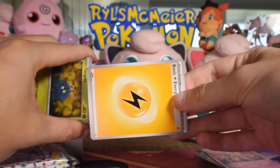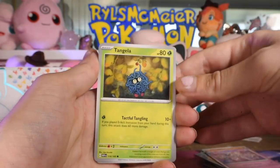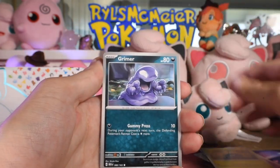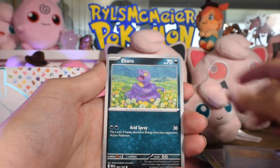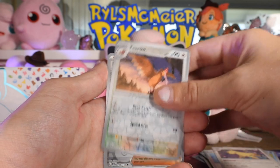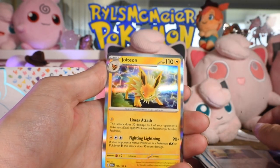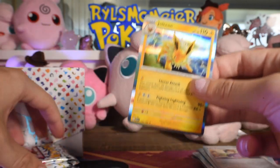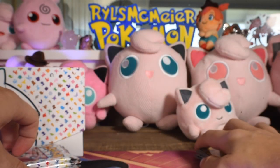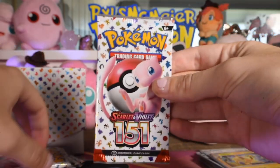Still no holo energies - I was pulling them like crazy last time. Pack four: Tangela, Grimer, Psyduck, Ekans - did you know Ekans is snake backwards - Leftovers, Persian, Fearow reverse, Bill's Transfer reverse. Getting a little concerned - Jolteon as the rare. No pulls yet and this is our fifth pack coming up, halfway through.